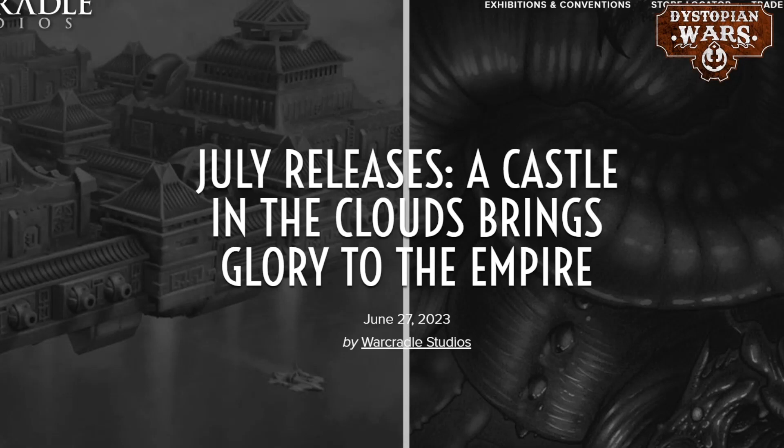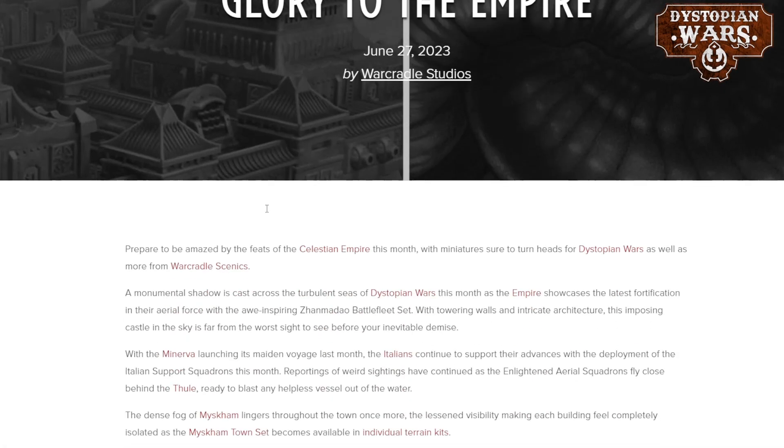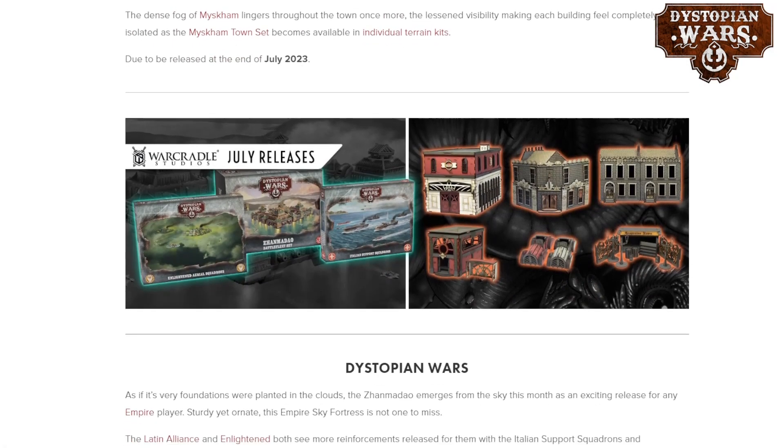Hello and welcome back to Speed Demon Painting. Today we are taking a look at the July releases, which will be released at the end of July and are available for pre-order now in June. This month sees the release of three separate boxes, of which one is a really big one and two of the plastic sets are smaller squadrons of things that we have seen released in the past before.